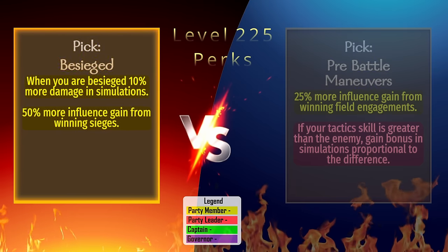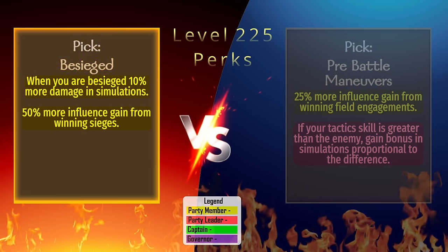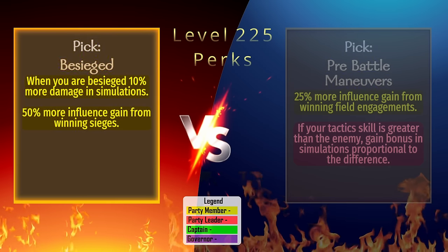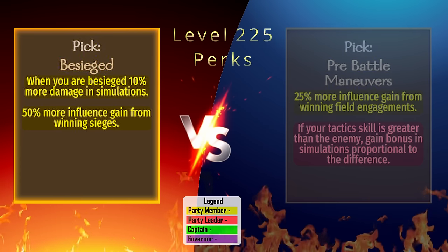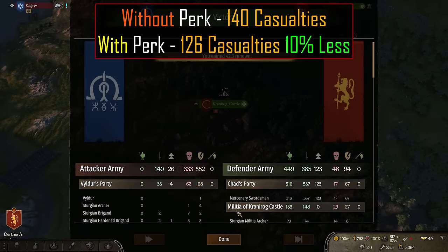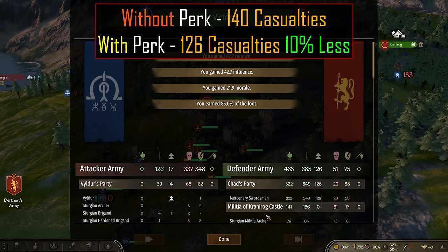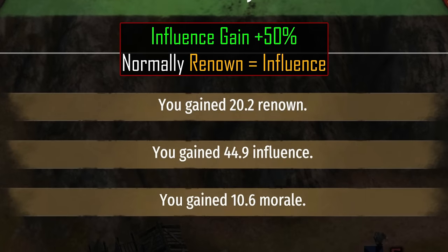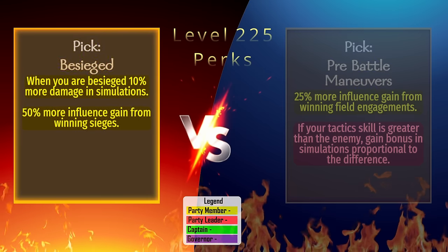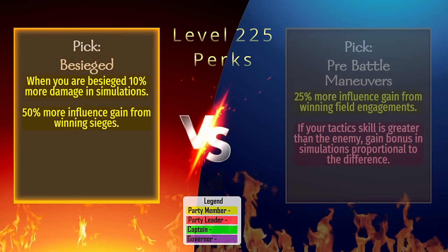Be Sieged: In the recent 1.7 patch, siege assaults got a huge boost with ladders and towers functioning properly. This perk helps increase damage output from auto-resolved siege defense battles. In testing, without the perk we lose 140 troops, and with the perk only 126, or 10% less. The secondary perk increases influence gain from winning sieges by 50%, but it didn't work 100% of the time. It also will only work up to 50 influence, so if you win a big siege that normally gives 50 influence, this perk will do absolutely nothing.